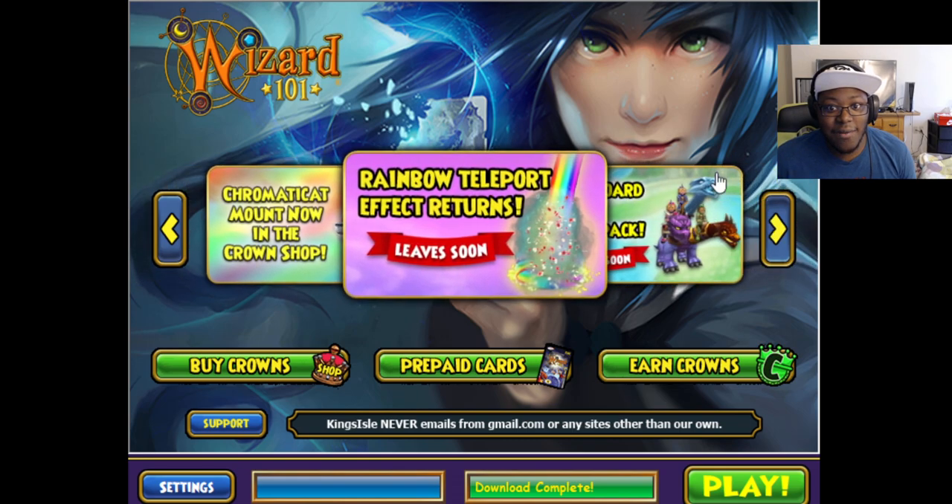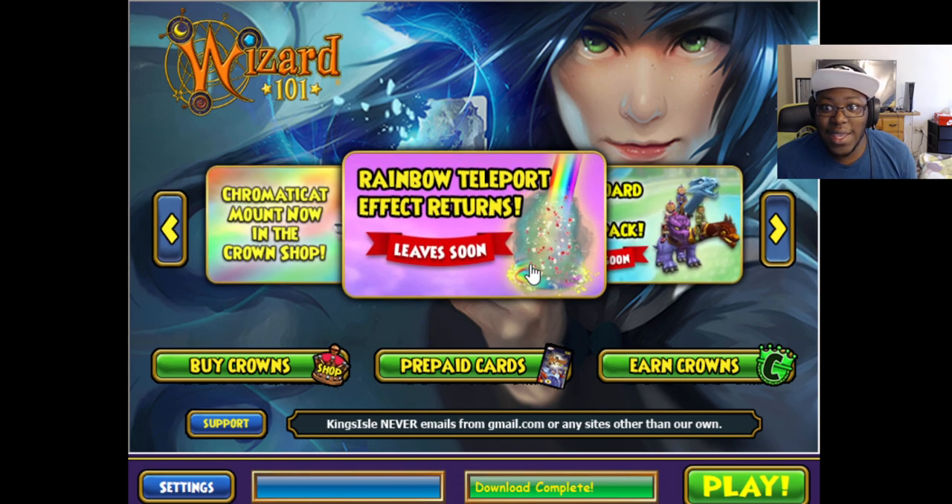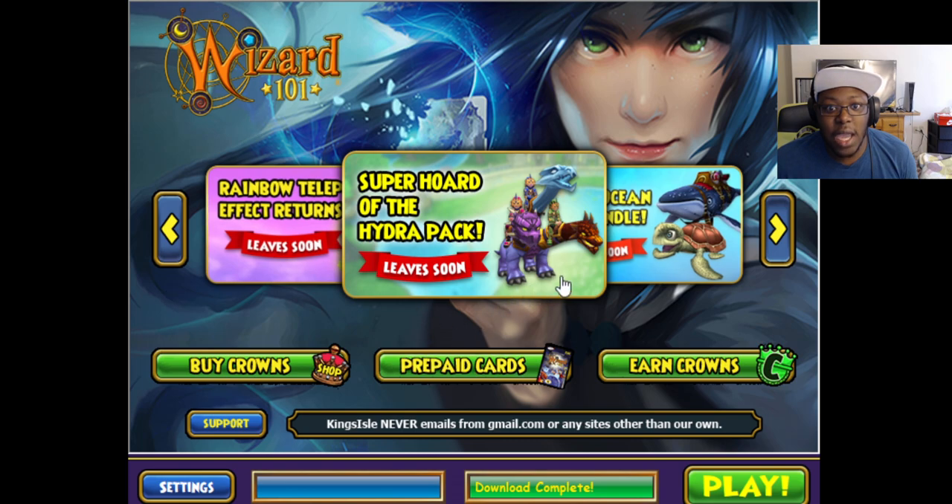And we have the infamous rainbow teleporter effect — now this returns. I don't know what is happening. And we also have the Super Horde of the Hydra Pack.